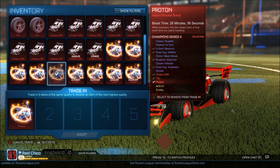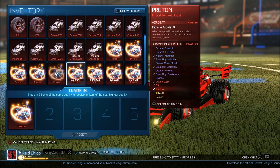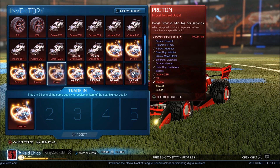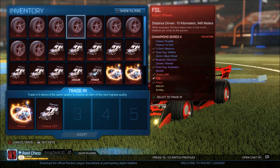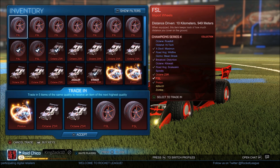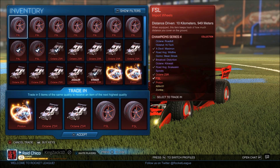Oh my god, we're on CC4 already. Look how many CC4s we have — we have 28. Let's trade up a mix of items: Showoff, Proton, Striker, ZSR, another ZSR, two FSLs. Alright guys, we're trading up in CC4 where we can get Array 51s and Zombas.